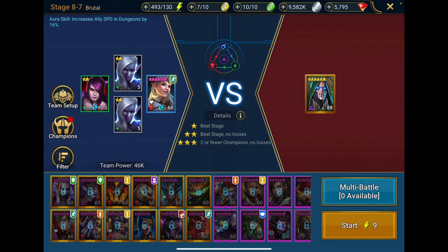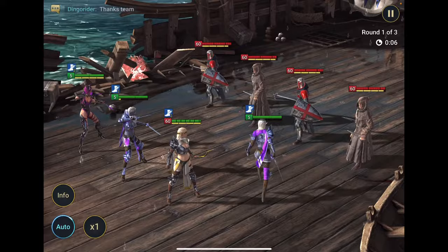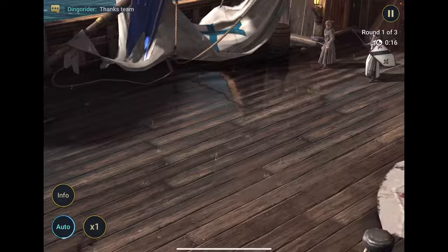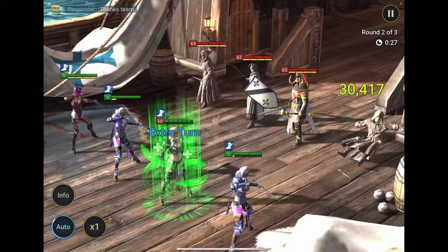I do realize what I'm showing you here is going to be different from what you'll experience on a new account since my account is developed — I apologize for that, but I just wanted to show you how Eris is going to be able to help you out. I'm going to drop this down to 1x speed. Eris is doing her A3 — keep in mind this is on a three turn cooldown. Now Eris is going to go, she kills someone, she kills someone again. This is her A1 — she's grabbing an extra turn every time she kills someone. Her A3 is now back up and she's going to go into it.